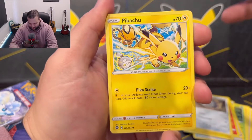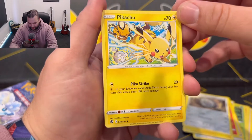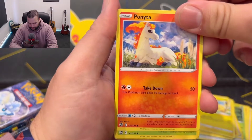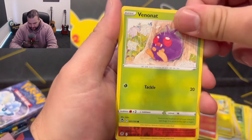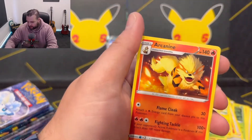Two whole videos basically just in the bin. That's very cool — I do like that card, very very cool, very cute. Ponyta, also very cute. Venonat, Fennekin, and an Arcanine. Very cool.